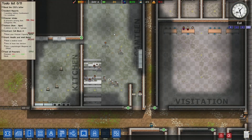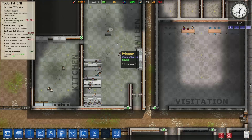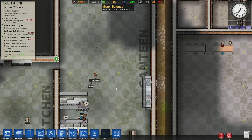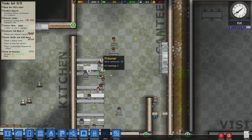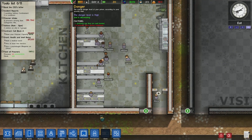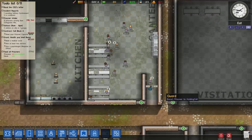And the prisoners are eating — hooray! So if you have the problem, try to reassign the room as a canteen again. And that was probably it. I hope that the danger level is going down a bit.